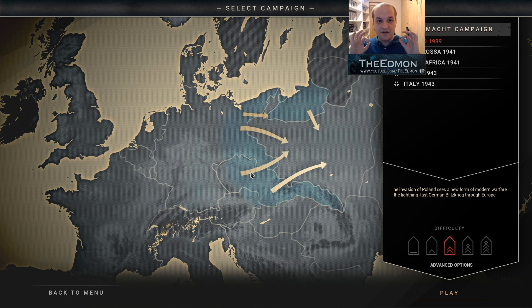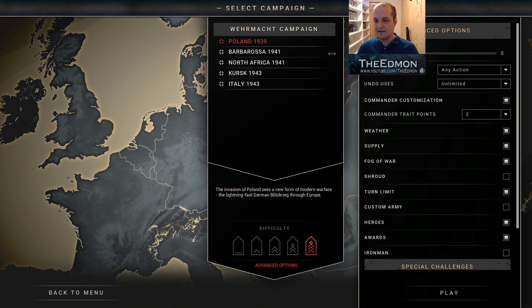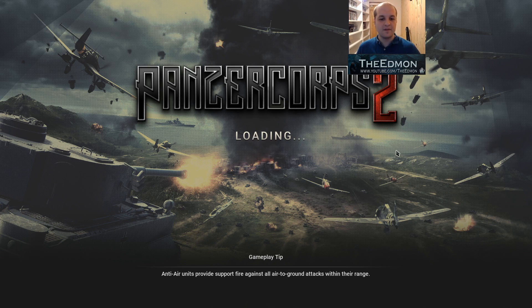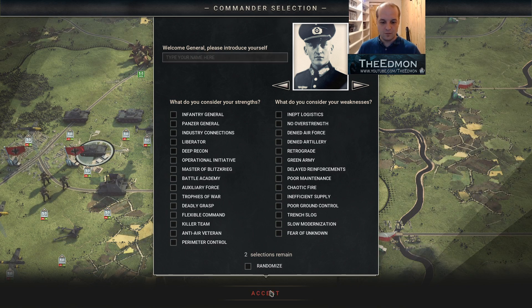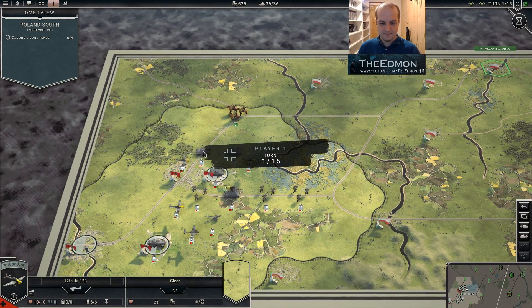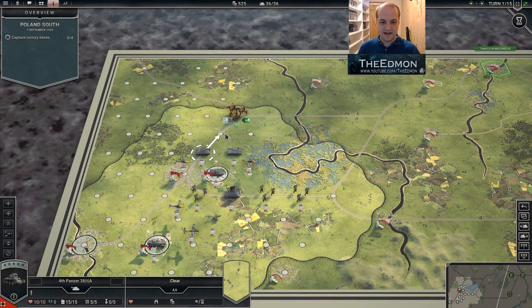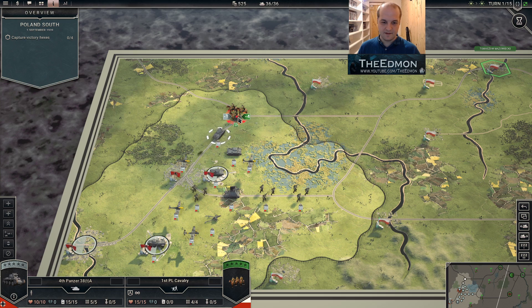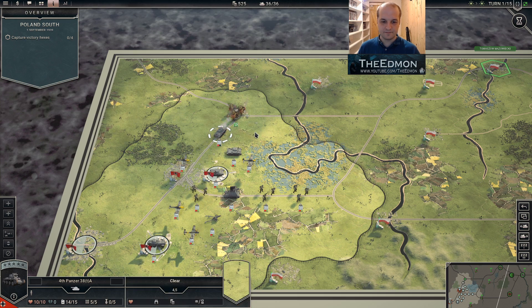Randomness can be a very big advantage for the attacker, which you almost always are in the campaign. So here's the Poland campaign, put it on Field Marshal and set the randomness to nothing. What will happen is very obvious: if I attack this cavalry with this tank, they will take four losses and I will take one.